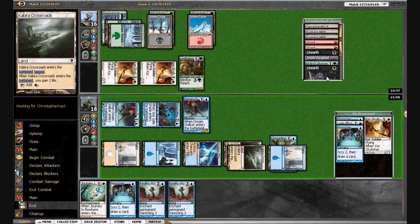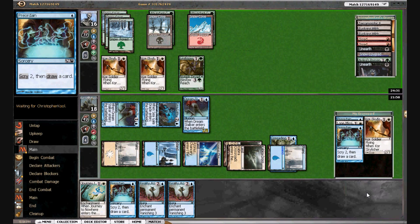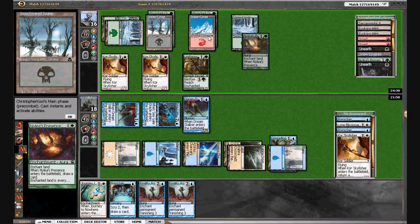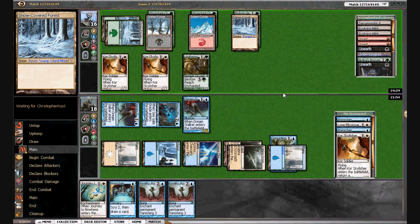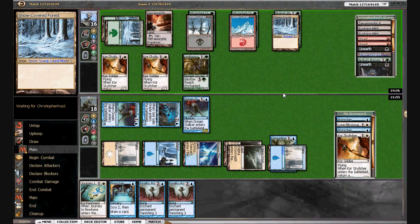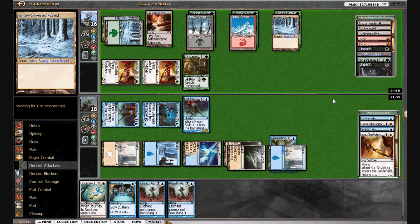He just cycled in Unearth — the Unearthes aren't doing a whole lot, but they will be. Oh, he got another one. He's got plenty of lands — I don't know that that plan was actually worth it. We're still taking a bunch in the air, but we have time. We definitely have time. We're at 14 — we've got to worry about Tribal Flames at this point, which he has at least one of in hand. Just to the face — he may have more than one.